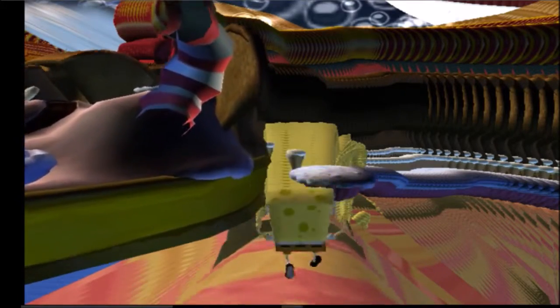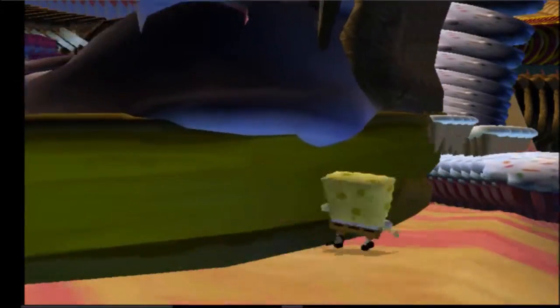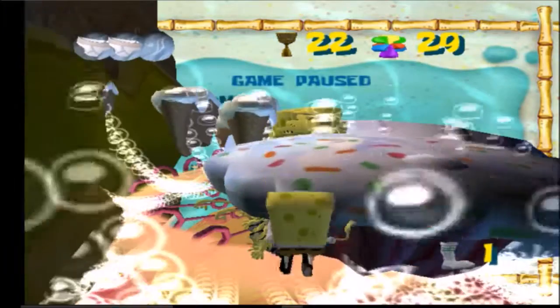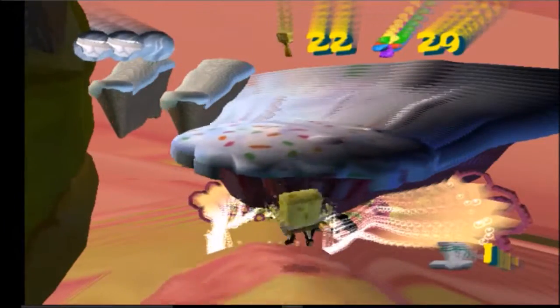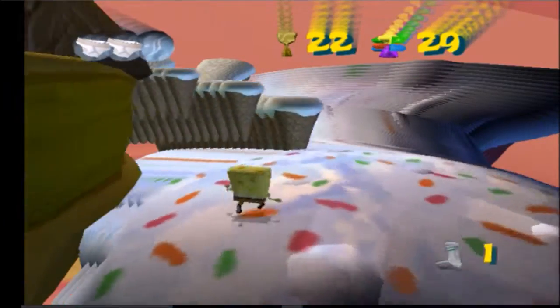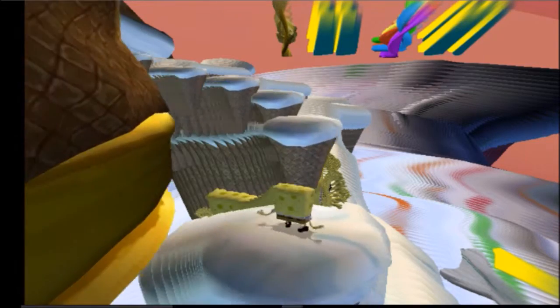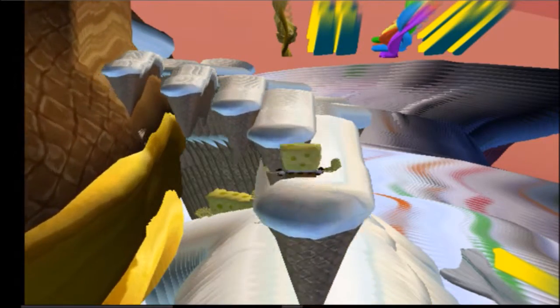You never need the moon jump again after this point. Here there's just a vamp, and of course the backgrounds are screwed up. Here are some ice creams that you just jump on — when I land on them, everything else shakes.